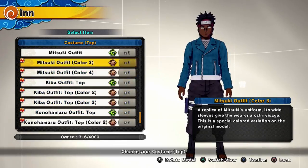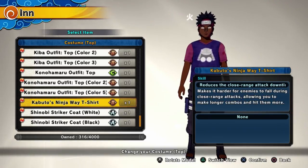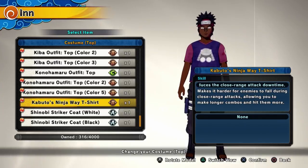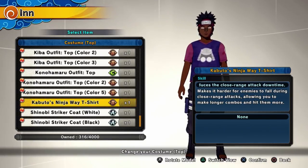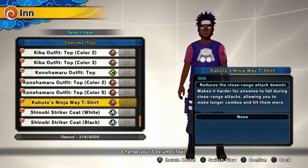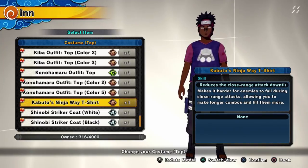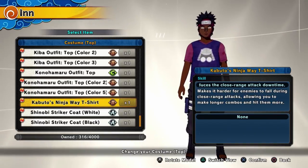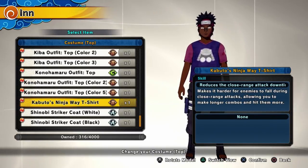Here's Kabuto's Ninja Way t-shirt. The skill it gives you makes it harder for enemies to fall during close-range attacks, allowing you to make longer combos and hit them more. This is his t-shirt because one of his abilities is Chakra Scalpel, which is great for combos — but you can't use those combos if enemies get knocked back. This lets you combo longer so you can spam Chakra Scalpel more, which is already on a short cooldown.